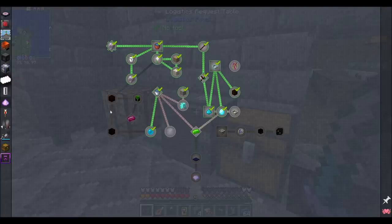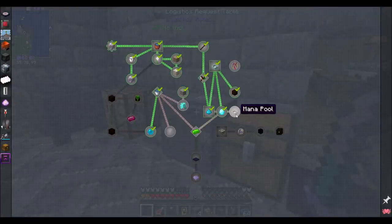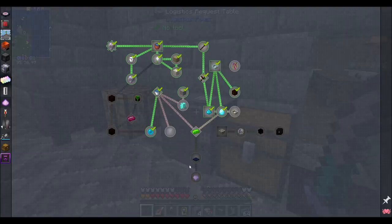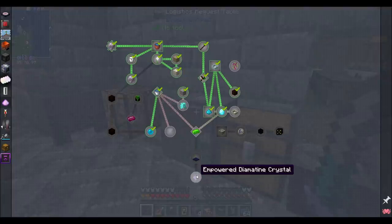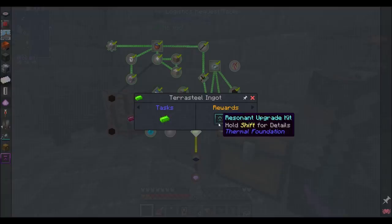One of the next quests wants me to make an elven gateway core, which the mana pearl gives me access to, but I'm not jumping to that yet. I didn't get the rod of the Bifrost — I'd have to pick up the mana pool and destroy all the mana to get it, which is a bummer. The quest wants me to make the alchemy catalyst.